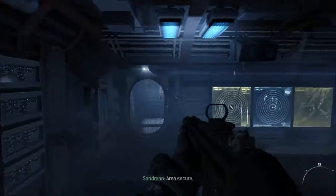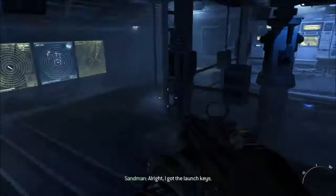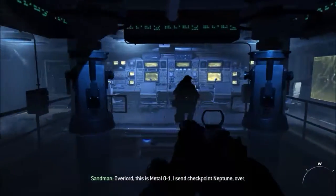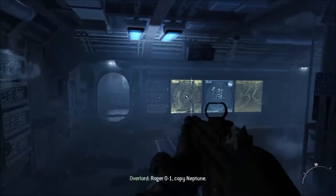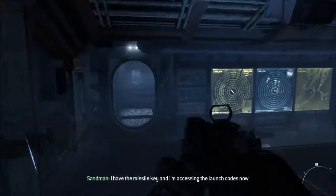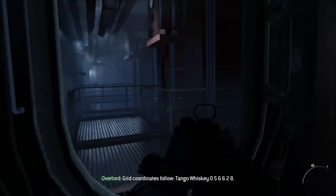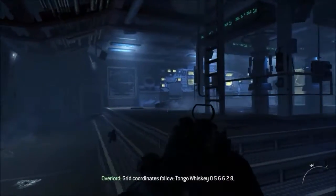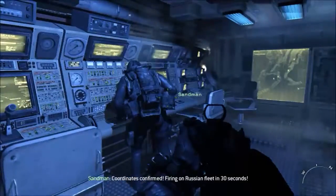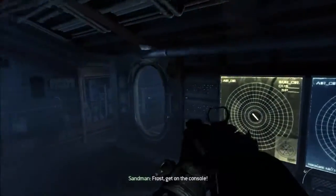Got them. Alright, I got the launch keys. Overlord, this is Metal 01. I send checkpoint Neptune, over. Roger 01, copy Neptune. I have the missile key and I'm accessing the launch codes now. Grid coordinates follow: Tango, Whiskey 0, 5, 6, 6, 2, 8. Coordinates confirmed, firing on Russian fleet in 30 seconds. Frost, get on the console.